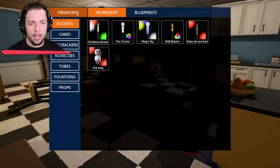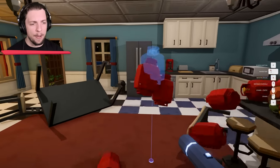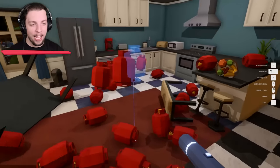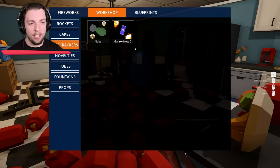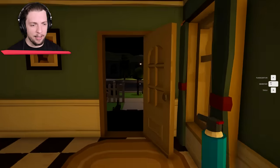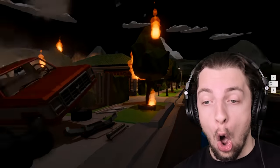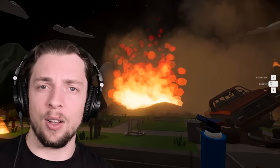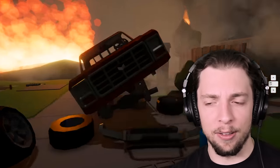If we go over into the prop section, we have some interesting things like propane tanks. What would happen if we just filled this house with propane tanks and then put a Galaxy Note 7 in here? I'd hate if this were to happen. All right, it's lit — let's get out of here. Let's see what happens to the house. Well, that was a lot bigger than I expected. Be careful of those Galaxy phones, guys.